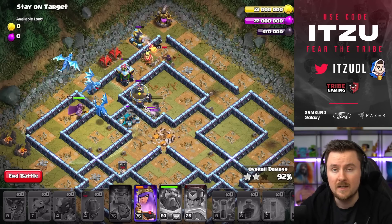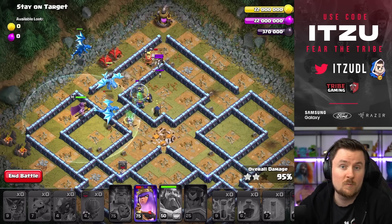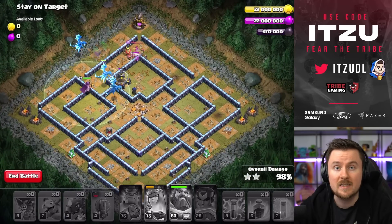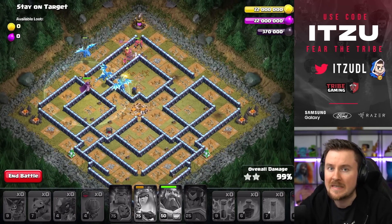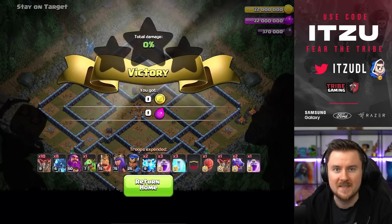If you've never played Electric Dragons, give them some more tries. Without any elixir costs for your troops in Goblin challenges, you can really easily make this work. With that, another three-star in the books and another single player map down.